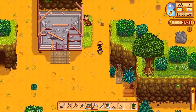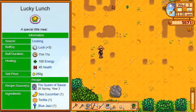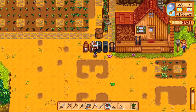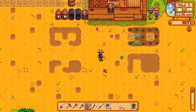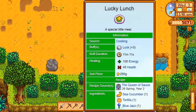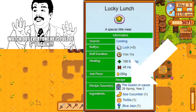The cool thing about the lucky lunch is that you actually require blue jazz, tortilla, and one yellow sea cucumber in order to get the recipe completed in your kitchen. Unfortunately, you're gonna obtain the recipe on the second year during the summer season.